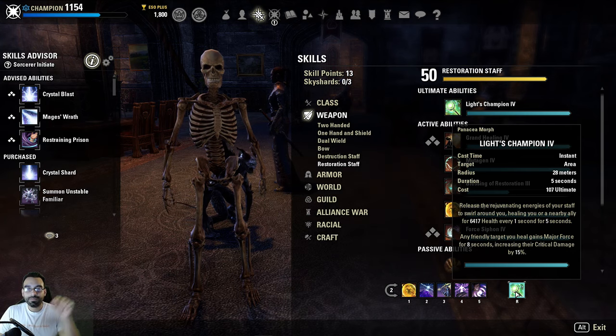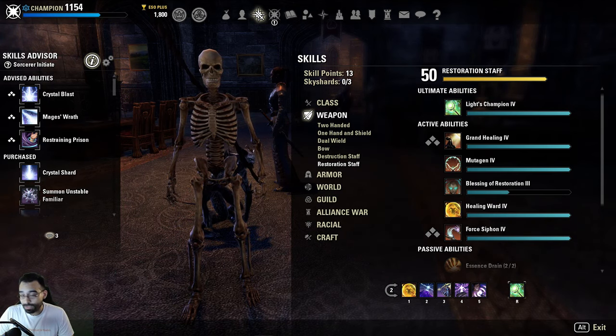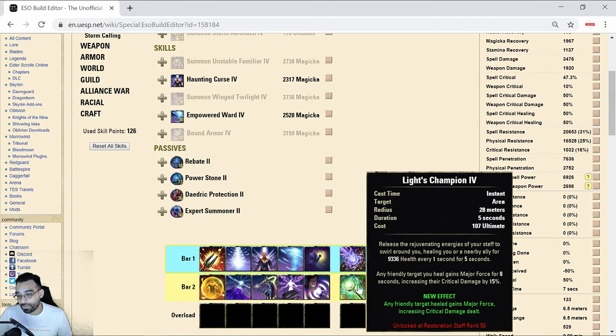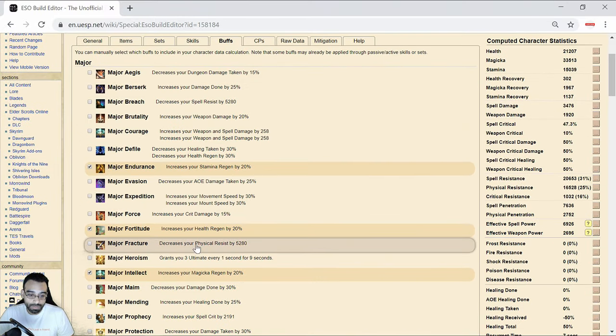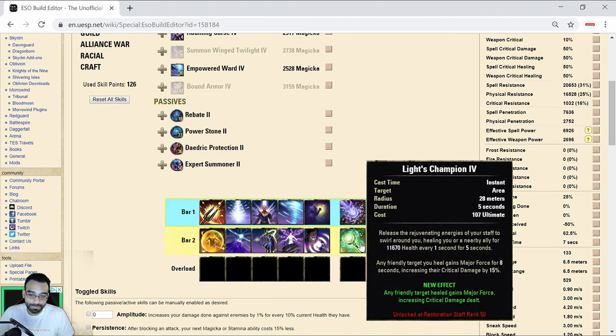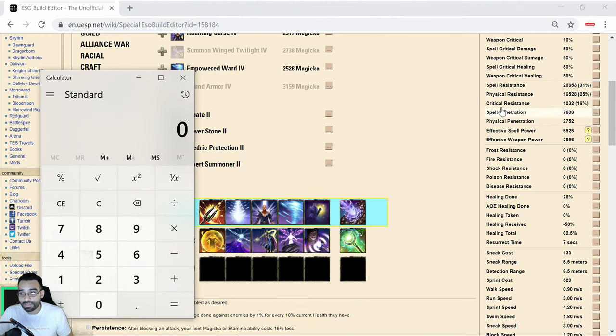How do you pick which is overperforming and which to tweak? Looking at Resto Ultimate in no-CP - it's got a 9,300 base tooltip without Major Mending. It's really easy to get Major Mending on this ability - you can cast it and just toss in a heavy attack. With Major Mending that's an additional 2,000, so the heal becomes 11,670 per tick, times five ticks - that's 58,350 healing.